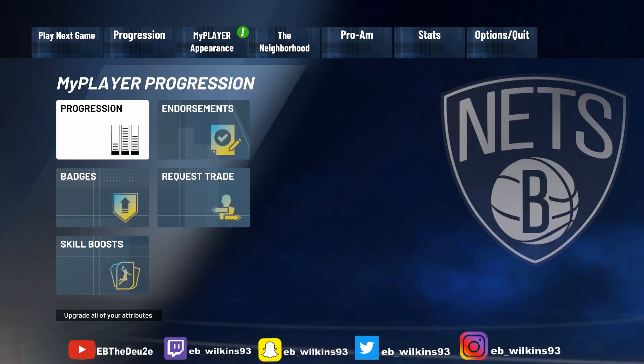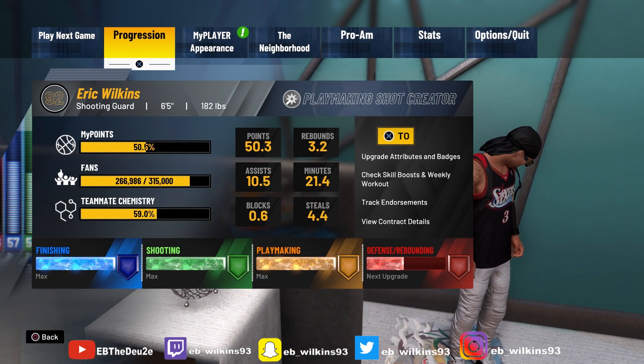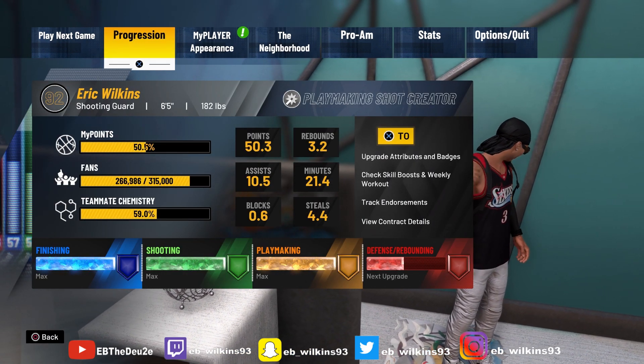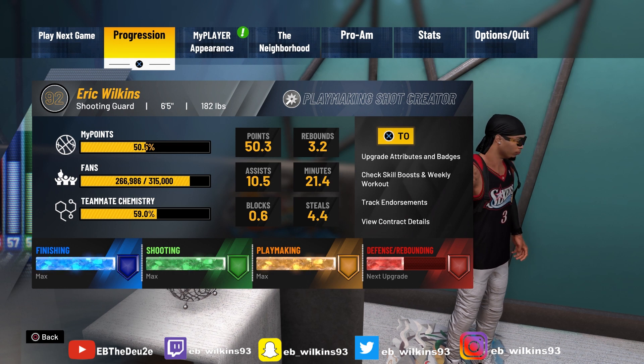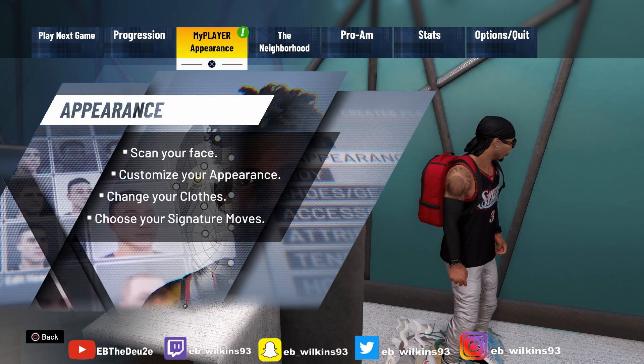I'm going to tell y'all right now, I'm just your average basic playmaker shot creator, as you can see. I wish I could change my name, I wish I could have made another build. I'm probably going to make a playmaking build at some point. I don't want to make too many because I'm trying to wait till next gen — I ain't trying to waste all my money on this game. Anyway, I'm going to show y'all my shooting badges and what they do.